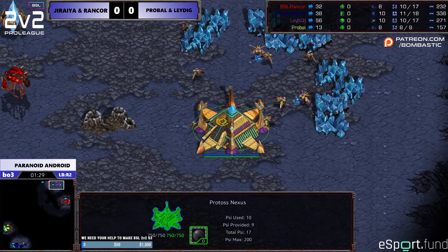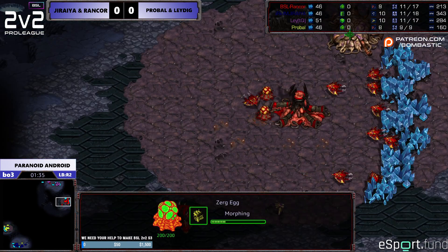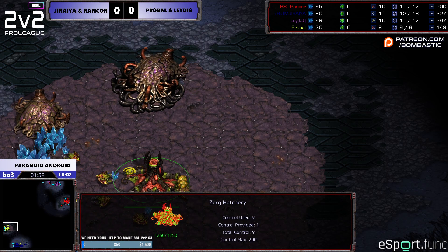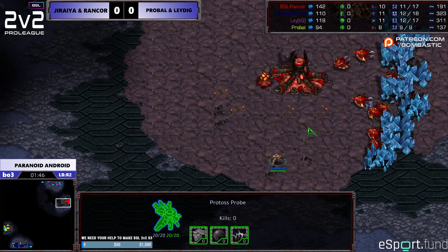I'm Terran in blue and my ally is Rancor, Zerg in red, and we're against ZP — Zerg is ProBall in yellow, and Leigh is Protoss in purple at the top. It is right versus left, and we'll notice that the Zergs are very close to their opponents. The spawns really play a large part in how the game turns out.